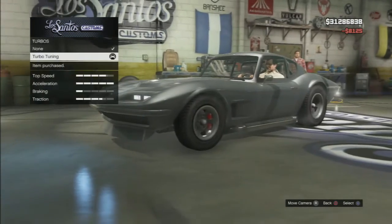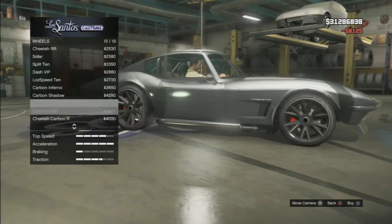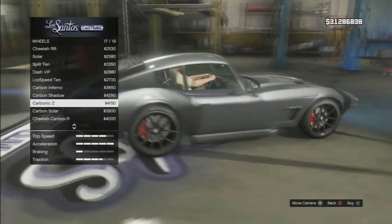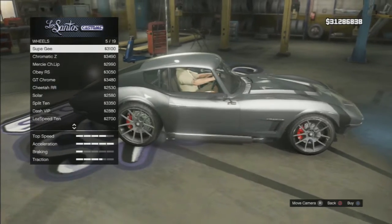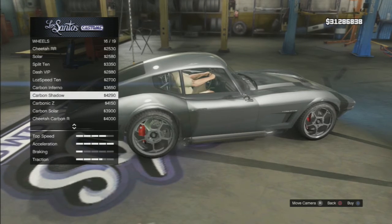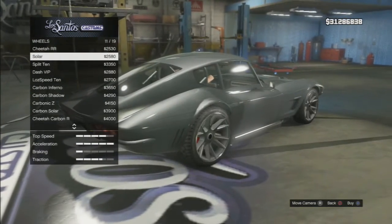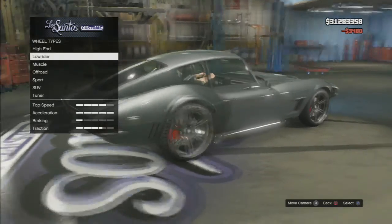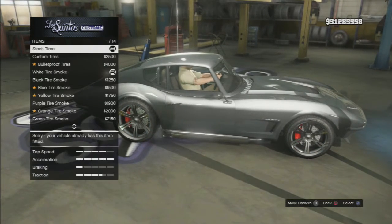Let's add some turbo, some window tints, and some wheels. I don't like the normal wheels it has — they look too old. Let me add some lowrider wheels over here. These look amazing, all of them look nice — I'm gonna go with these.